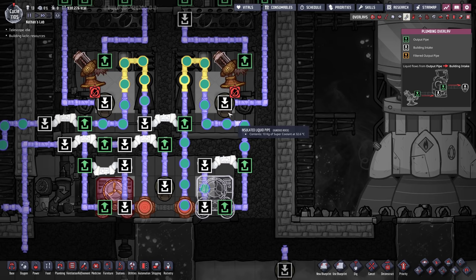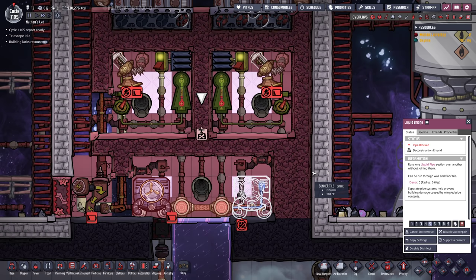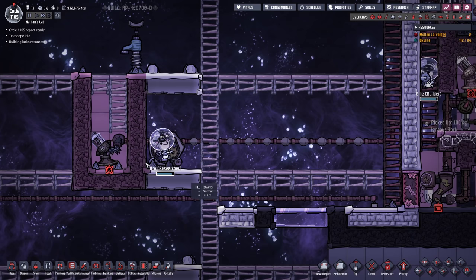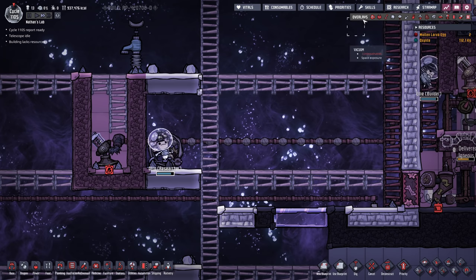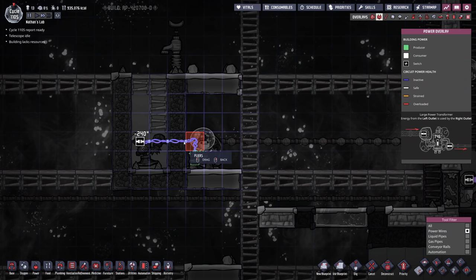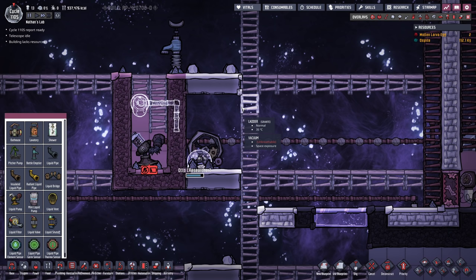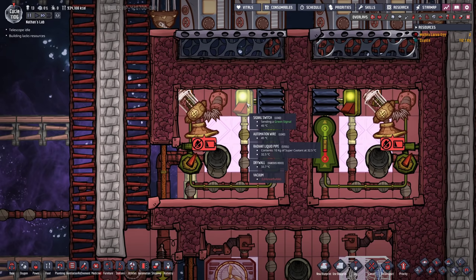Now I can take apart this liquid bridge. By the way, there's never a liquid inside of the liquid bridges - it's always inside of the pipes. The super coolant is going back - that is good, we can just leave it there. Cut that cable again. We're also gonna make sure the super coolant is going back in here. This was actually much easier than I anticipated filling this up.